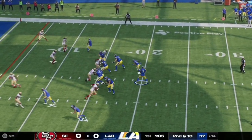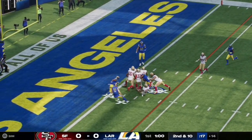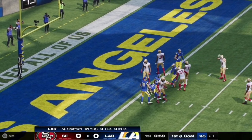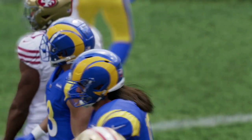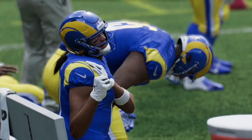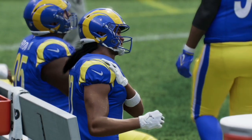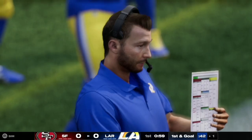Here on second and 10, Matthew Stafford has a nice clean pocket and works it down the middle of the field to the best rookie receiver of last year, Puka Nakua, who fights his way through and takes it all the way up to the one yard line. However, there is an injured player on the play — Puka Nakua is working his shoulder on the sideline.